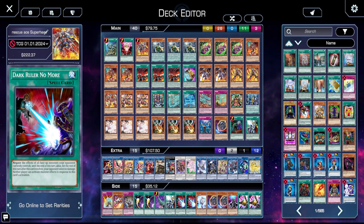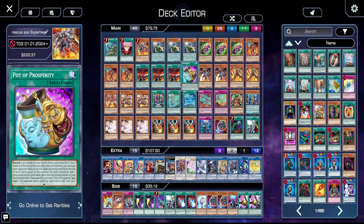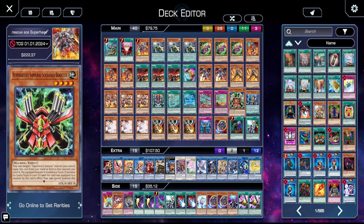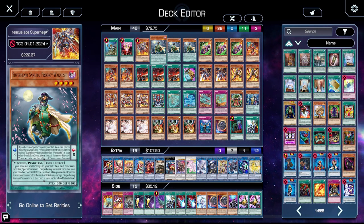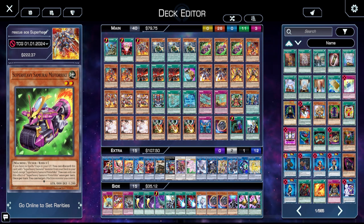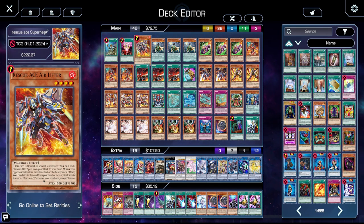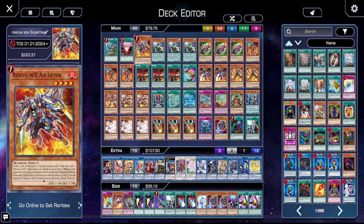In the super heavy variant of rescue ace you kind of do need to make some concessions. First off, you're less reliant on cards like Prosperity to dig into your engine. You do have a little more space for non-engine if you're not including Soul Guy Booster plus Big Benkei, but with three Wanted, one Toadal Duel, one Original Simple spells — that's six slots that get you into Hydrant a lot easier. The super heavy package gives you three Wakashi and three Motorbike, both guaranteeing a route into Airlifter, and then Airlifter starts the whole turn. So we have nine cards in main that can dig us into Airlifter.